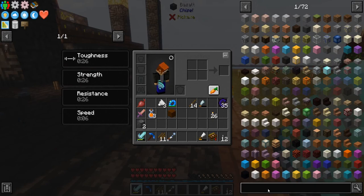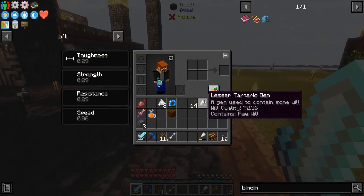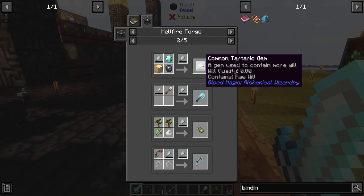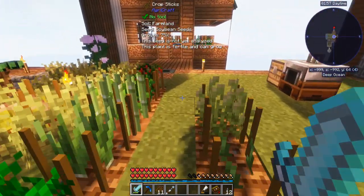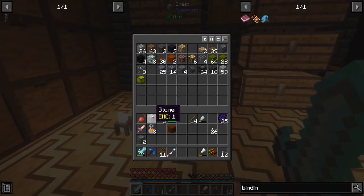So I need to do a ritual of binding, which means I need the binding reagent - minimum of 400 will. This guy only holds 256, so I need a common tartaric gem, which needs an imbued slate - that's a tier 3 one. It shouldn't be too terrible. I don't have stone over here, so there's our stone.